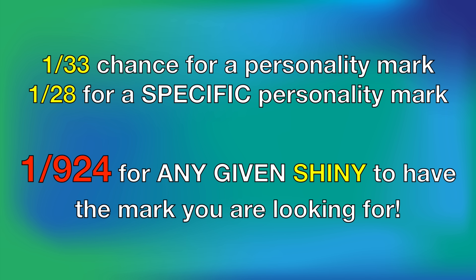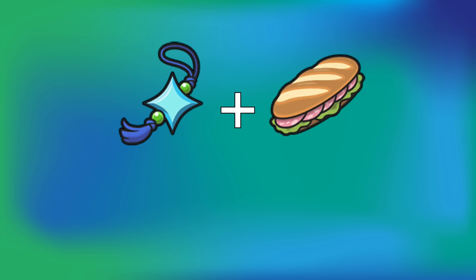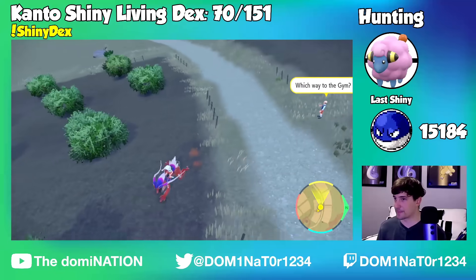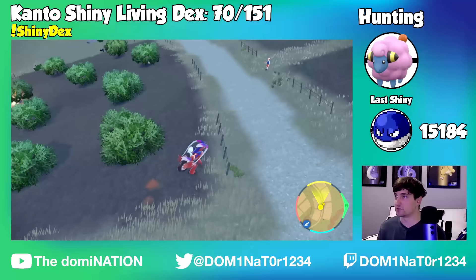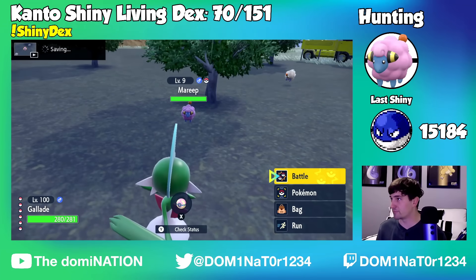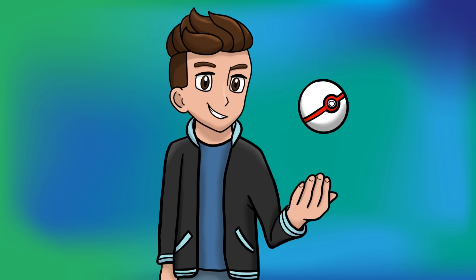With those odds, I knew this challenge was going to be way too difficult — until now. With the addition of Scarlet and Violet, shinies can be a bit easy to find. With the shiny charm and a sparkling power level 3 meal power, you can get a 1 in 683 shiny chance. Certain sandwiches can also reward both sparkling power and title power, which I assume works similarly to the mark charm in Sword and Shield. These factors drove me to actually attempt this challenge.